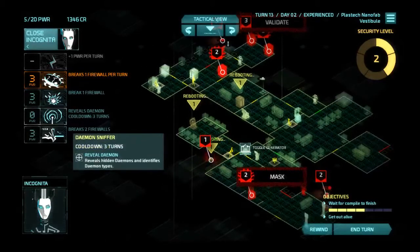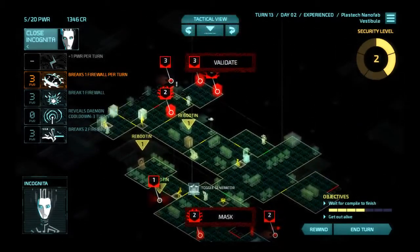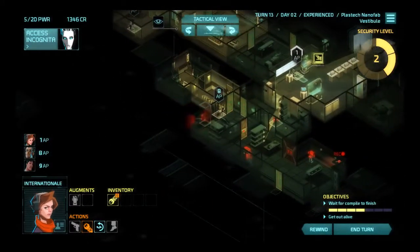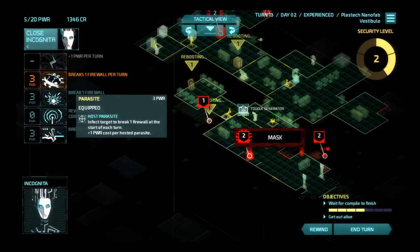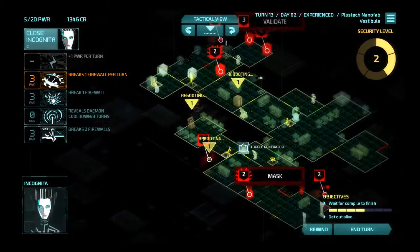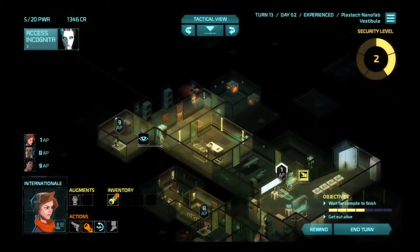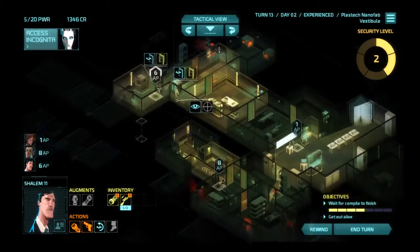My mind is still reeling from how good this nano fab is. It's incredible. I just can't. I am unable to comprehend this. This I'm gonna need to hack through again — so I think I'll save the power. Okay, apparently I shouldn't have looked at that nano fab though. I'm glad I know that. And I will end the turn, I guess.